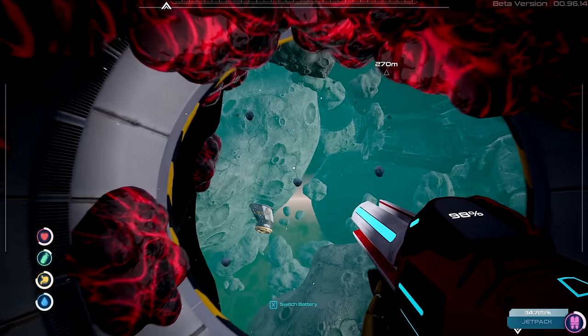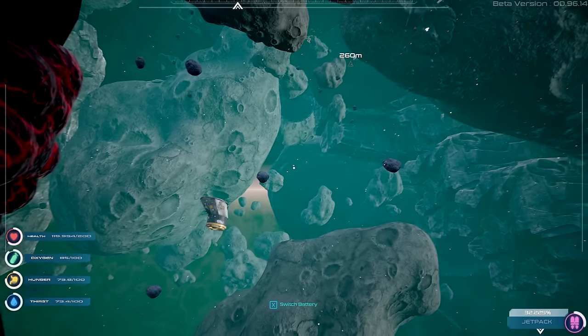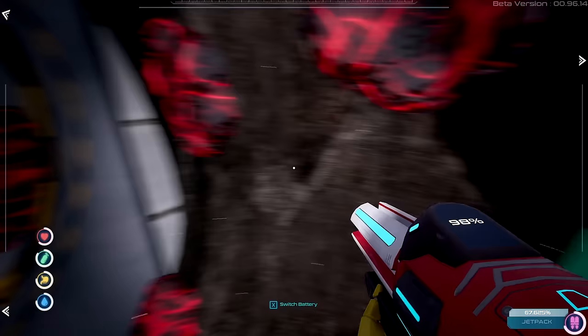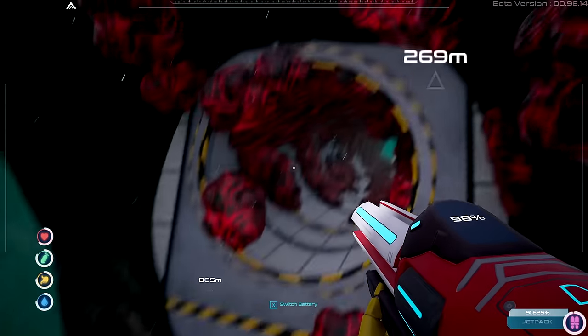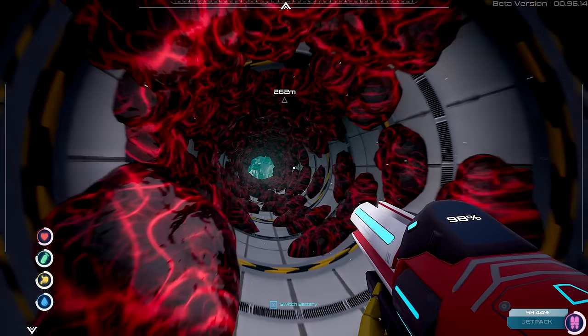I have some oxygen on me and nickel — there we go, we have a little bit of nickel! That is fantastic. Let me down one of these oxygen for now and — screw it, let's make a second one. I'll keep some space. I didn't see anything else in this hole here. Doesn't look like there's any more of that celestial — whatever the hell it was.